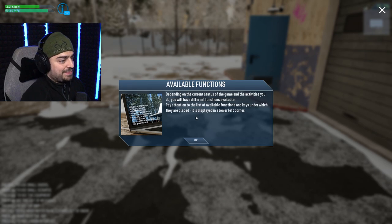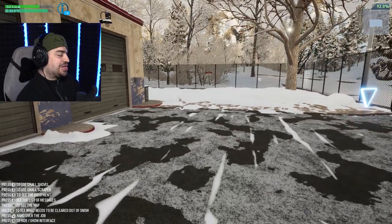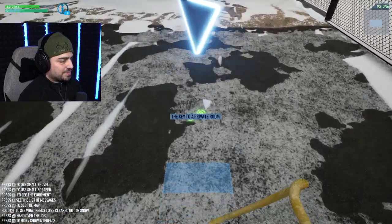Depending on the current status of the game and the activities you do, you'll have different functions available. Pay attention to the list of available functions and keys, displayed in the lower left corner. There is a lot of stuff in that lower left corner.